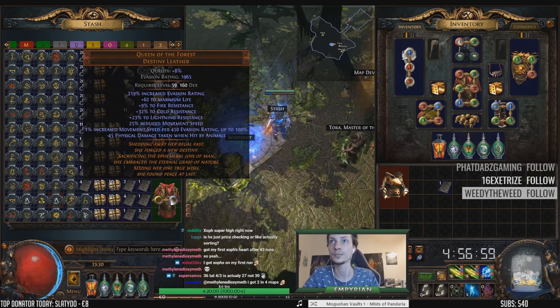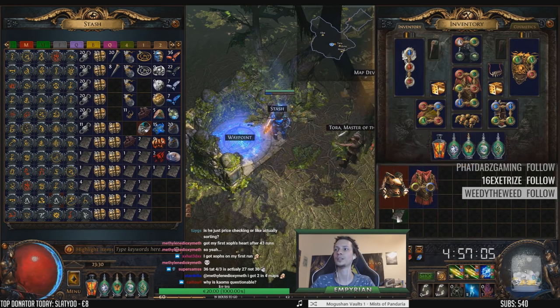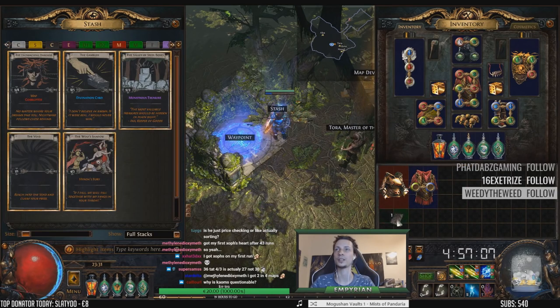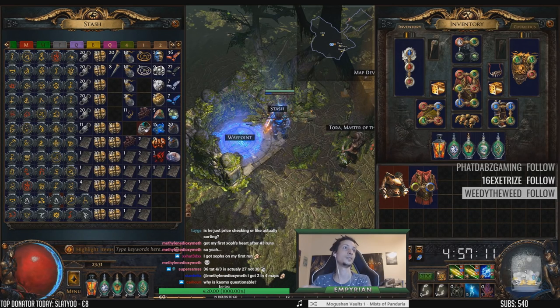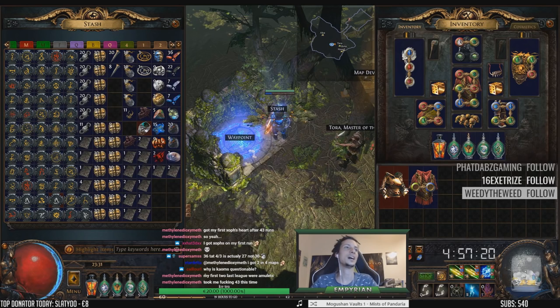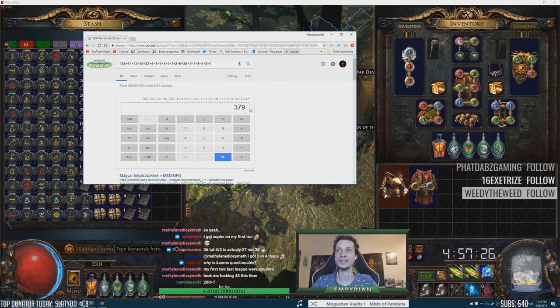And then we have a Queen of the Forest - I don't know how well it's rolled. We can price check it but it's not the point. Take this exalt card out because we already added that. So what's the grand total of this? 300. We have farmed 380 chaos.